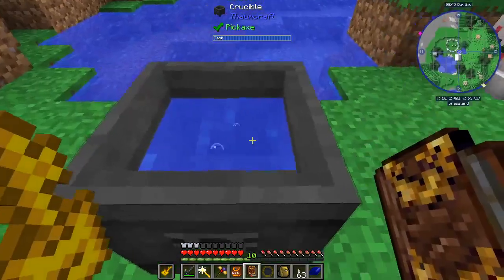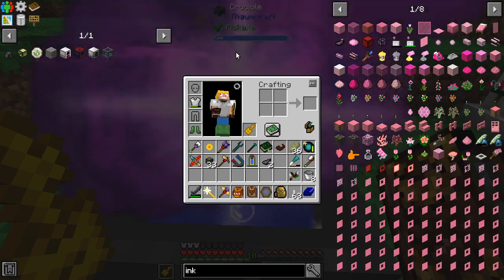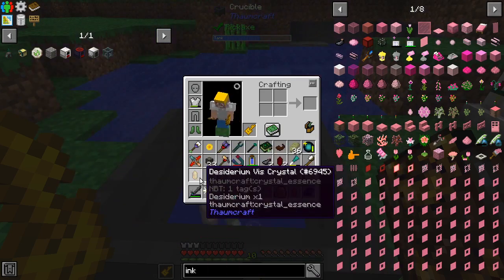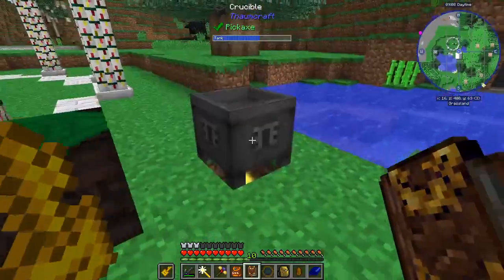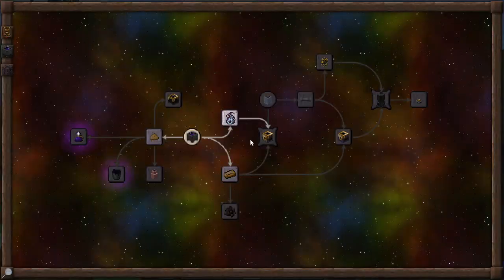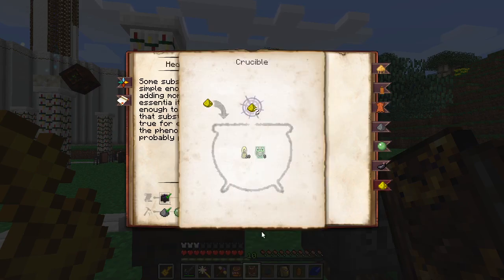Now if we come out here and do this, plus these, plus this, plus that — yay! And then put these in there. See how we got the new crystals? We got some Decidrium, Terra, and Census crystals, which is cool. We also got two ink sacks. So now if we come back in the book and look at that, that should be checked off. So we've got to do that one more time with glowstone.